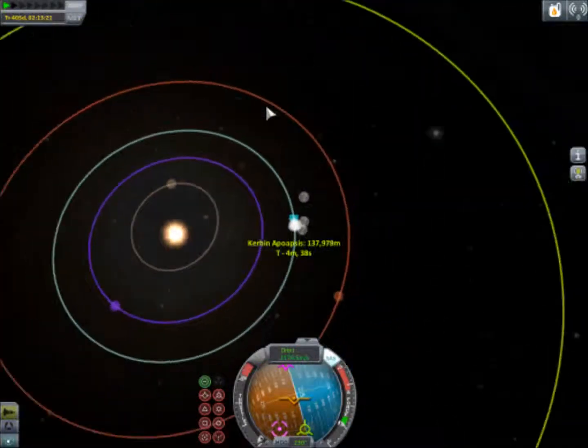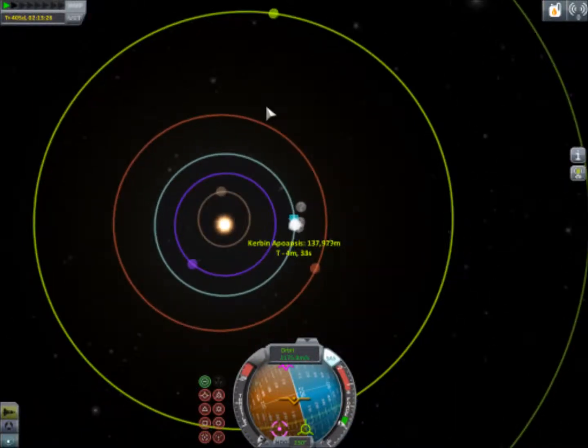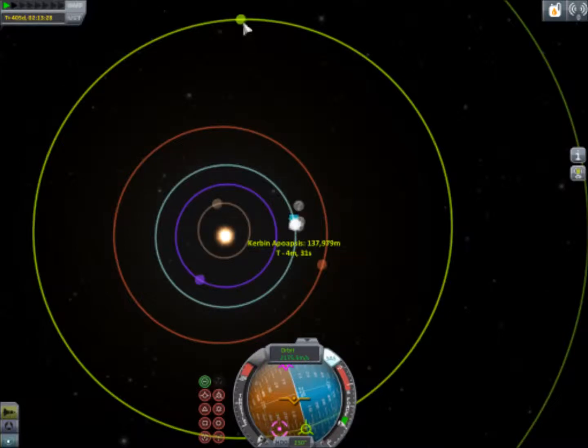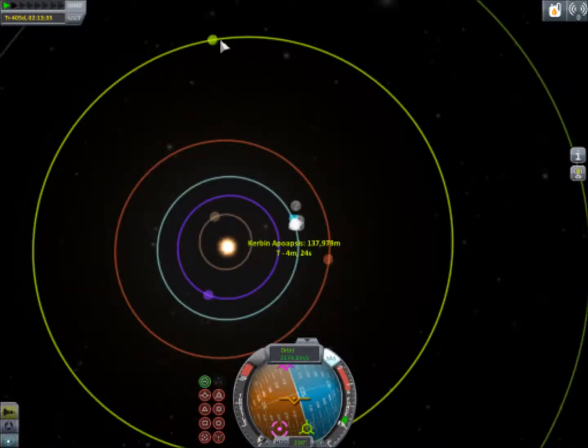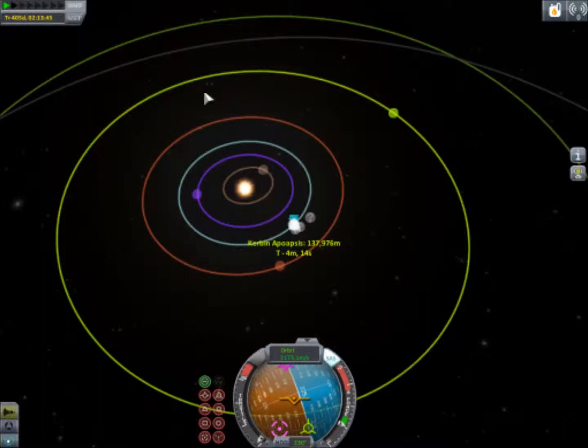You want to be about 82-ish degrees behind Dres, so about around here. Then you're going to want to do a similar burn to last time, where you extend out your orbit and then get your ascending node to match up to where your target is going to be and where you're going to meet. It's basically the same thing as the other planets, just a lot harder, so I'd recommend you probably don't go to Dres until you've got the hang of this.